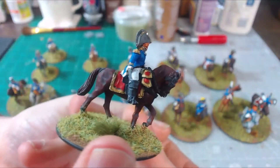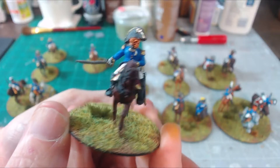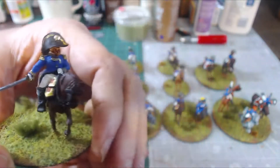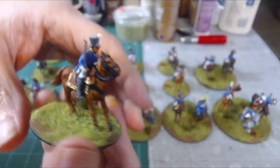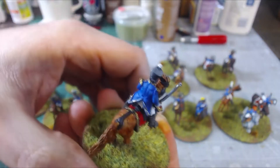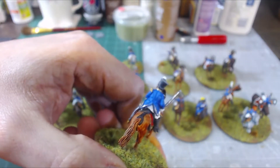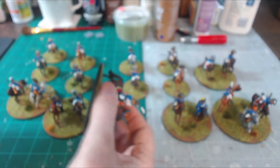You can tell that there are some touch-ups that need to be done — some little tweaks here and there — but I'm not going to do that until we get all the models finished and playable. Then I'll go back and do highlights and stuff. On the blue jackets I used a dark blue and then went back in with a flat blue to give the different folds of the fabric a slight highlight.